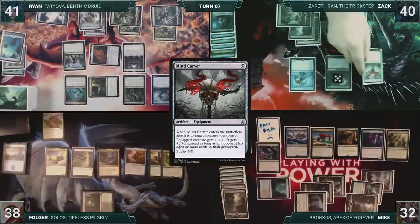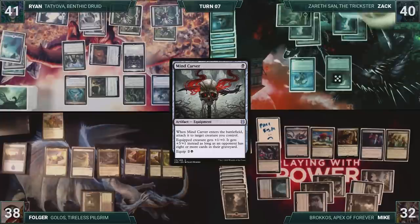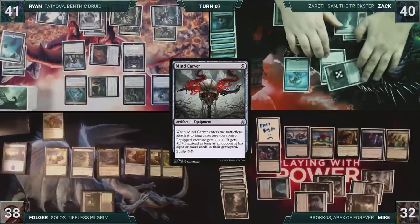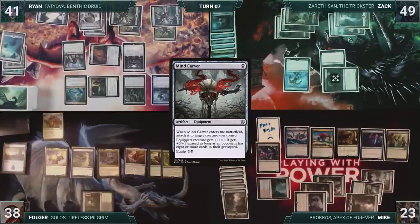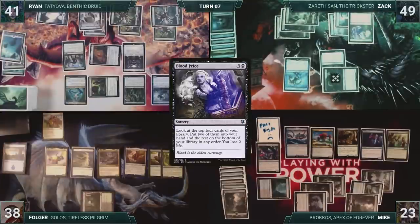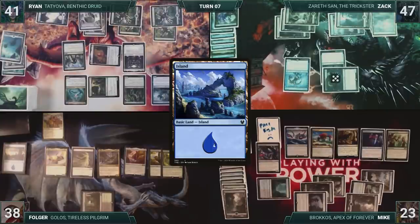Zack draws and then casts Mind Carver. It enters and attaches to Nighthawk Scavenger. He attacks Mike with his Nighthawk Scavenger. Mike takes nine, and Zack gains nine. In his second main phase, he casts Blood Price. He looks at the top four, puts two into his hand, the rest on bottom, and then loses two life. Zack plays an Island for turn, and then gives the turn to Mike.